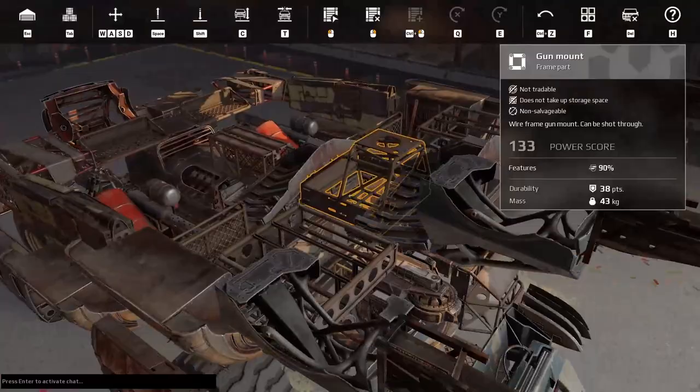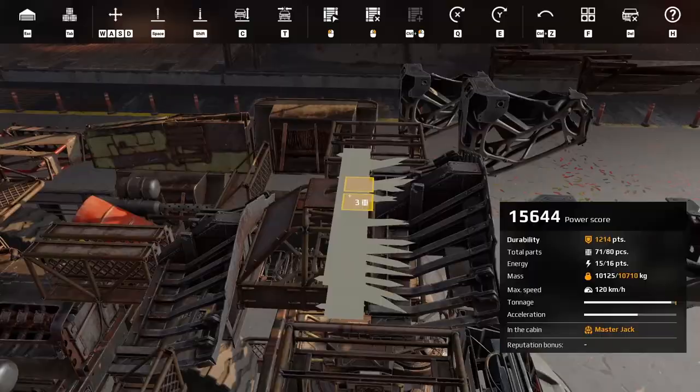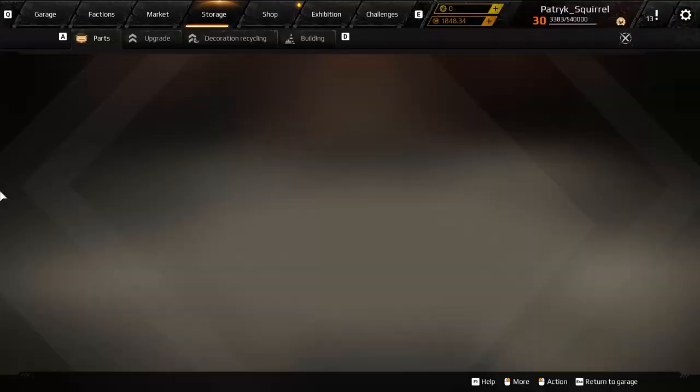I also like to put these kinds of spikes inside my build — something like that. It doesn't matter from what side, it still does damage. It's all about — when those get removed, they still get stuck on those on top. I really like these parts — really nice addition.